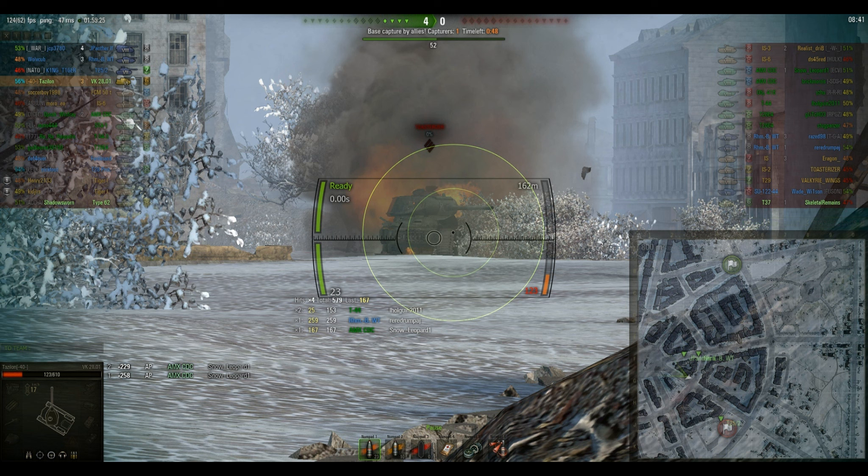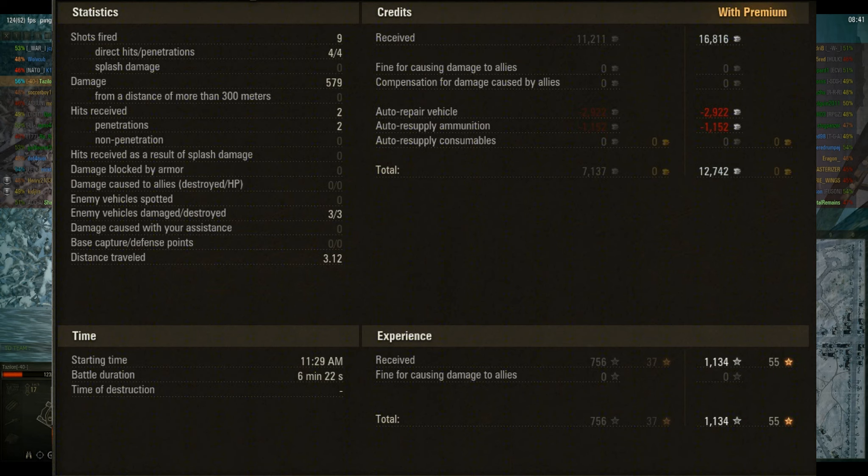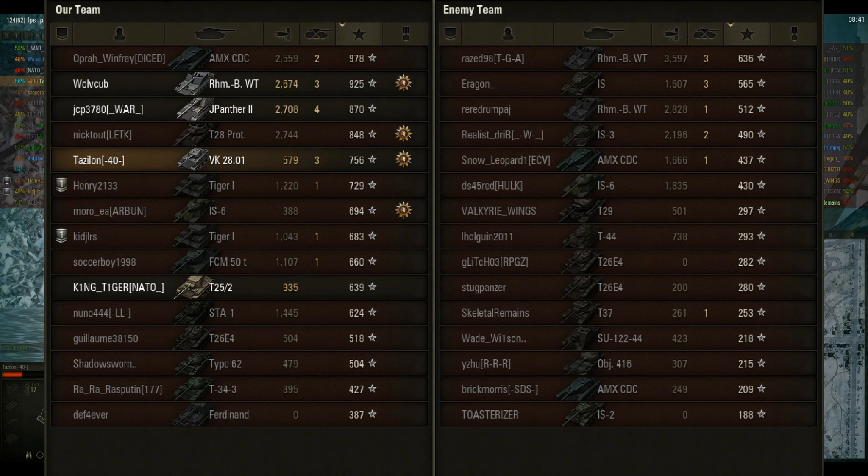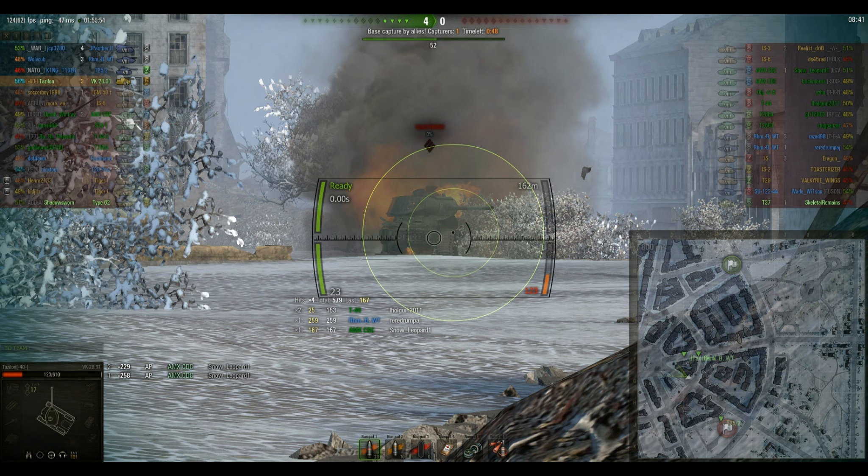Some totally non-remarkable stats for the battle, except for the fact that I got Orlix: 1,134 XP, no spots, no spotting damage, 579 damage with three kills — they were all tier 8s. As I said, I don't go into battles thinking I can go for Orlix today, or I can get a Pascucci's, or I can get this or that medal. I go into battles thinking about the enemy tanks, my tanks, where I need to go to give my team an advantage or to help my team out.